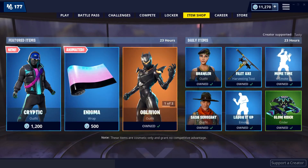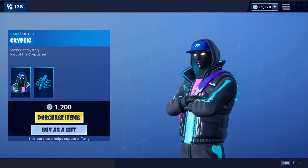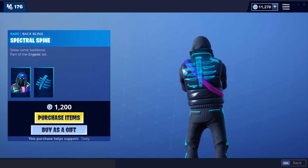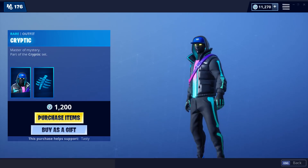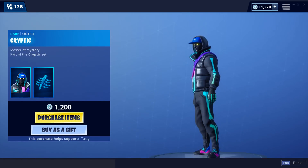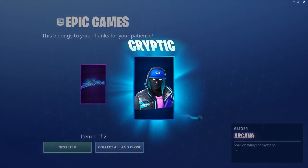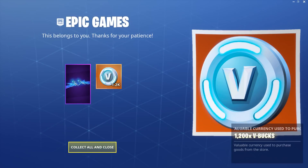We got a new skin today — Cryptic — comes with a back bling called Spectral Spine. It looks like Abstract but neon; he's got like glow-in-the-dark skeleton spots. We're definitely buying this. This belongs to you — thanks for your patience.